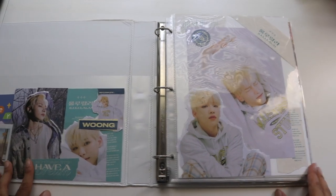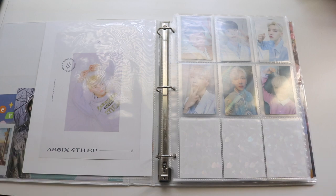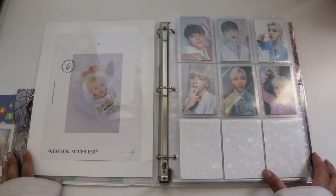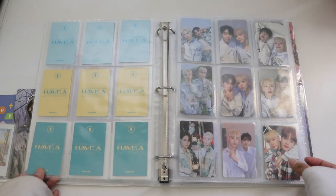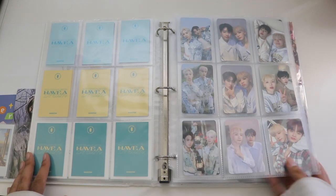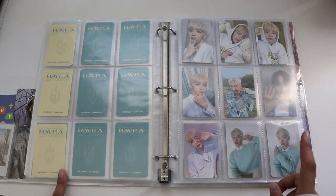This is where my AB6IX and Twice collection is. So I'm just going to do a flip through. The lighting is kind of bad — I think I like this lighting better. Here are all my holos for Make Star for Woong, and then we have the rest of the members. Woong's units, Woong's solos. I am missing one, but I'm not sure if I'm going to be collecting or not.